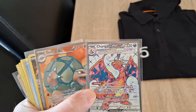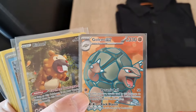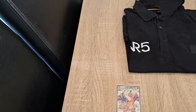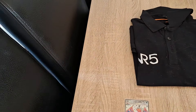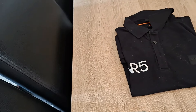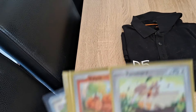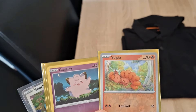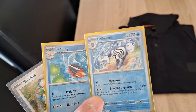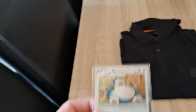I also have a Charizard upgrade and I don't know which one I should put in this binder — I'll let you guys decide. We have a Golem, a full-art Bidoof, a full-art Blissey, a Jynx holo, an Abra holo, a Poliwag Reverse, a Reverse Ninetales, a Kadabra, Farfetch'd, a Vulpix — those are just the holos and the reverses — a Politoed, Seaking, and a Promo Snorlax. So that's what I have right now.